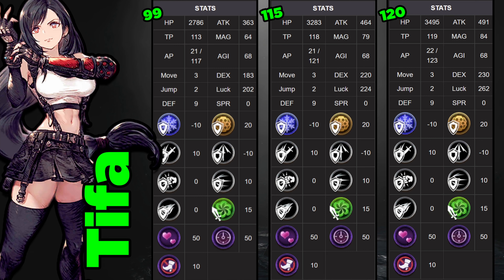That 40 luck jump is important for an evasion unit. I'm not blown away even at level 120 by her attack stat. I feel like it's a little bit low — I was just underwhelmed by 491 attack — and when we compare her to other units in a minute, you'll see what I mean.